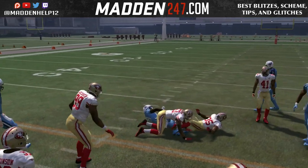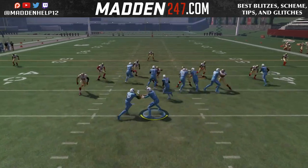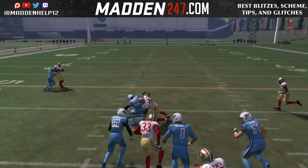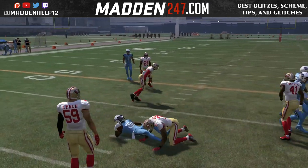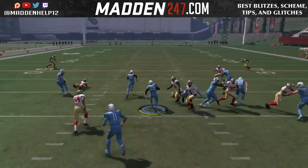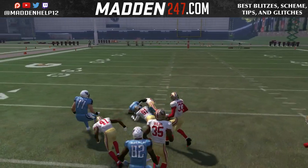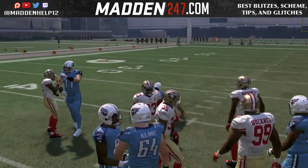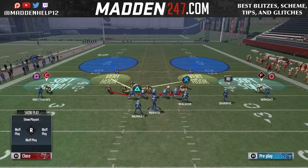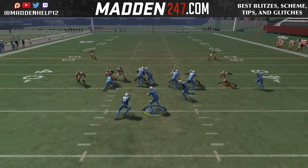Even if it is the defensive end, we can still give it because he has to go around the tight end who's coming across the formation. You see here on defense I'm manually trying to take the running back by hitting L2 and Square, and he's going to the running back — but we're still able to give it because he has to go around that blocker.